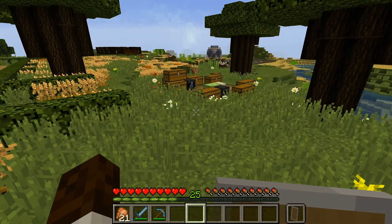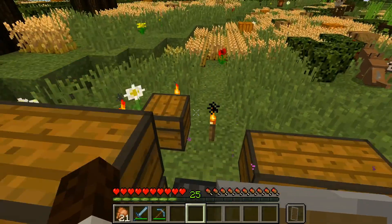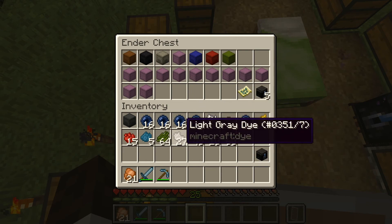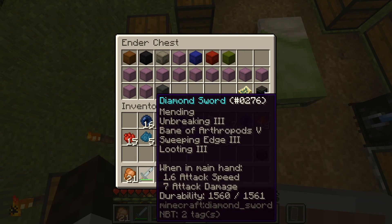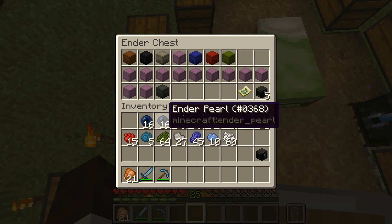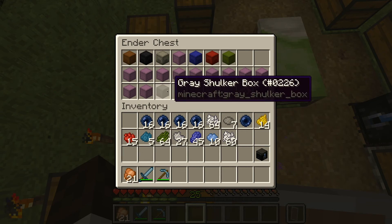Before we even begin to move on to the next project site, I thought I would take this time to become a little more organized. As you can tell, within the ender chest right here, we have 19 shulker boxes. Quite recently, I ventured into the end and traveled the deep abyss until I came across an end city. And then, taking my looting 3 sword, I was able to slay enough shulkers to acquire enough shulker shells to create 19 shulker boxes.